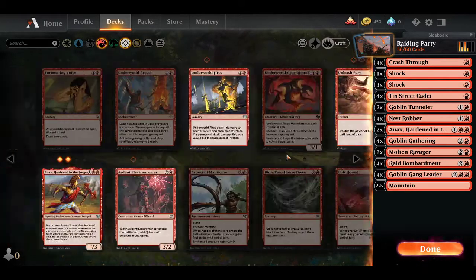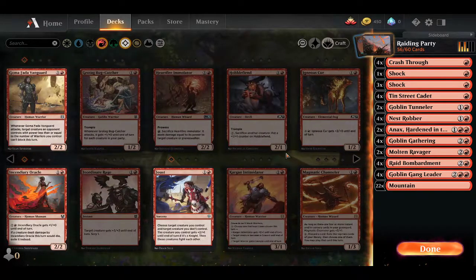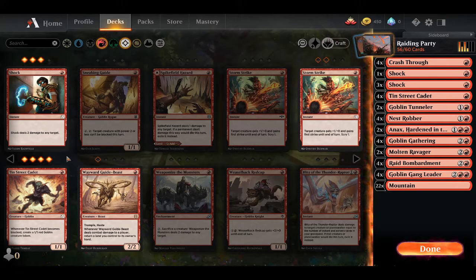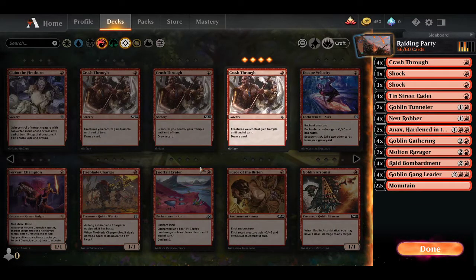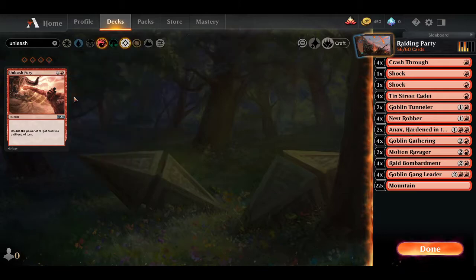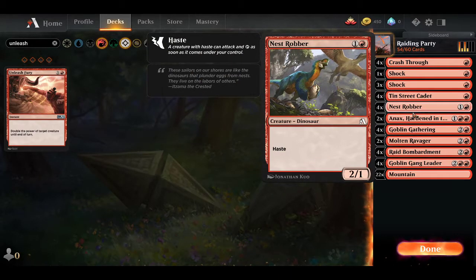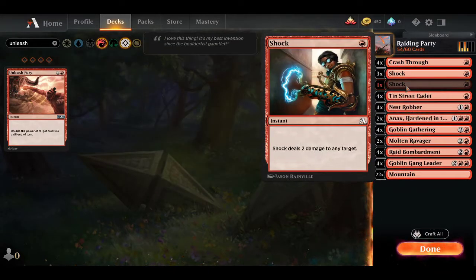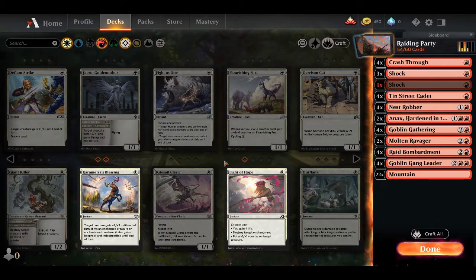We are gonna be making this into a Boros deck. We're taking out the... what were they? I think it was Unleash Fury? It was a terrible spell. It didn't do what we wanted. Looking at it, it didn't make sense for what we were doing. Unleash Fury — it's right here. We took it out. We're getting rid of those.